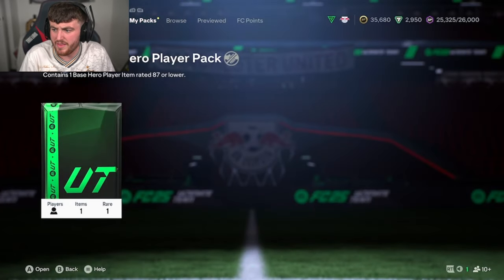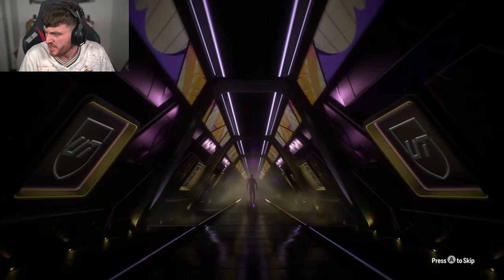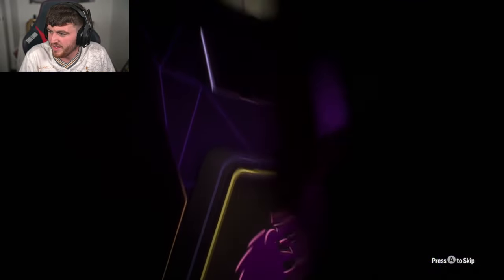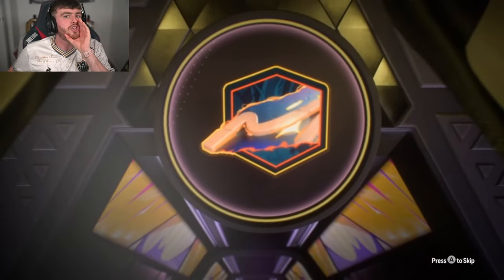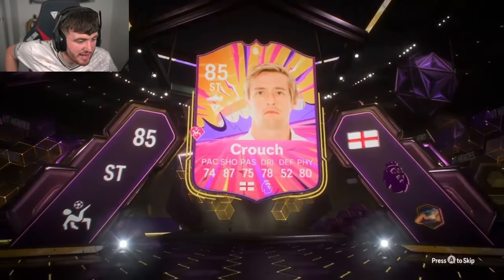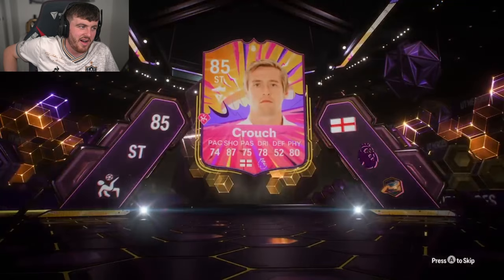We've got the last pack and store pack — this is pack number 30 on the day. We've had a really good return. Let's see if we can end it off with something good for Mags on the Xbox. It's not a walkout. Striker from England — that's Crouchy, I recognise those long arms anywhere. Watch your head on the way out, mate — he nearly banged his head in the tunnel. Yeah, that's not great unfortunately, it just isn't. But it's the first one we've had today.